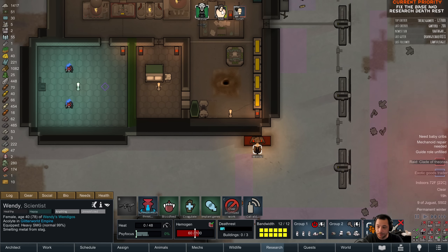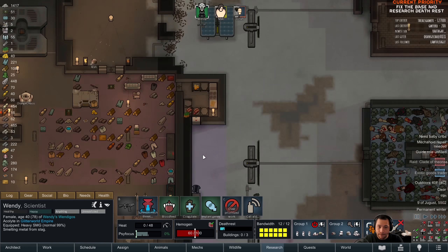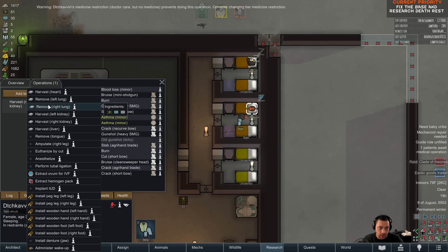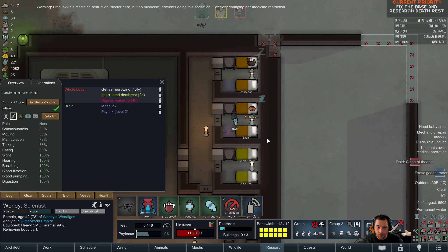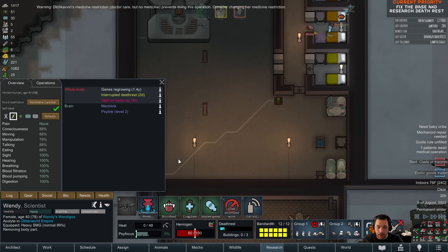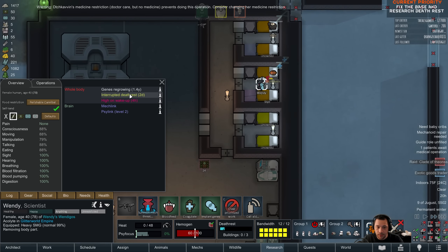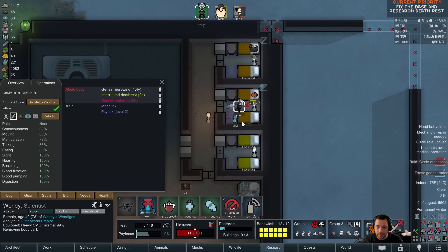How old is Mac? 16. Oh, an exotic goods trader. You know what? You are going to gift me your kidney and your lung so I can sell it. I don't know how good my doctoring is going to be because of my interrupted death rest — I have lowered manipulation and consciousness. But whatever, I'll try my best.